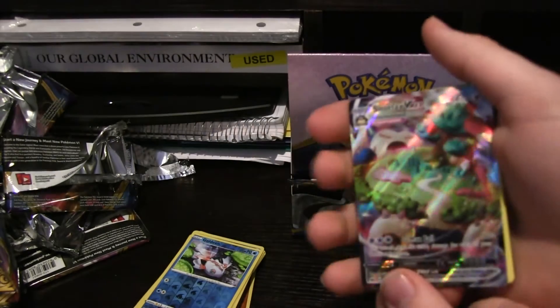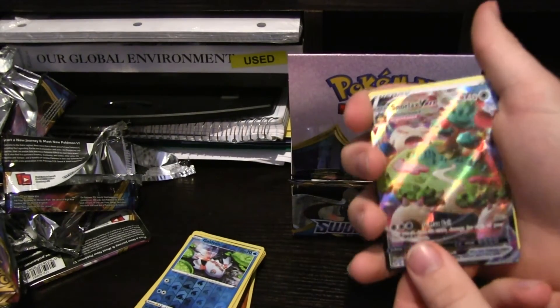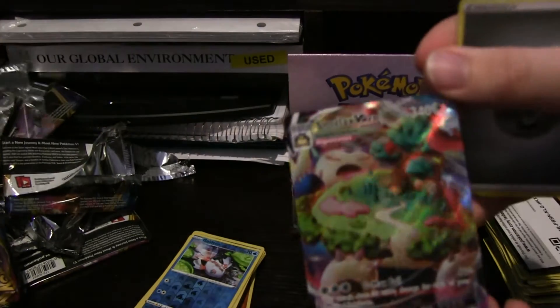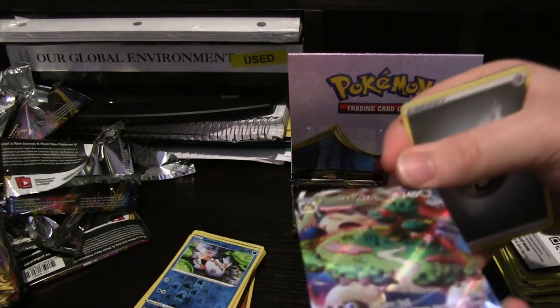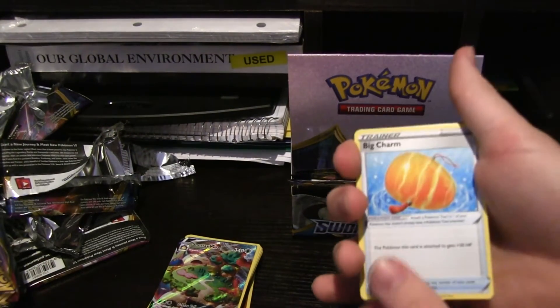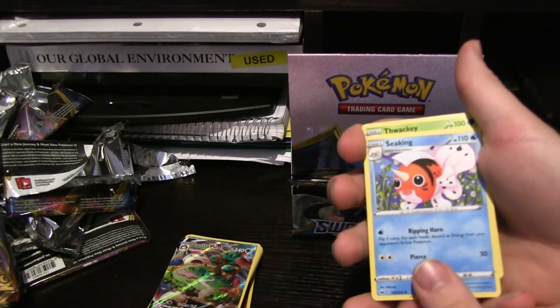Look at that — Gigantamax Snorlax! Let's still hope we can get the other legendary or Gigantamax Lapras. Gigantamax Snorlax is the one — I love that card dude. That is my favorite card in the set, probably one of my favorite Pokemon cards in general. Oh my god, I was starting to believe we weren't going to pull it.